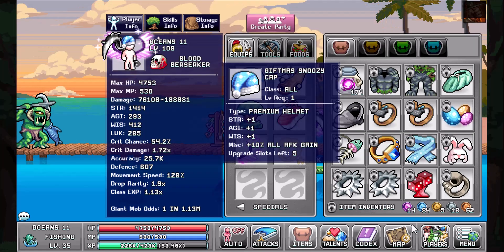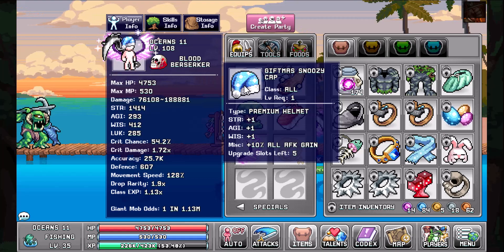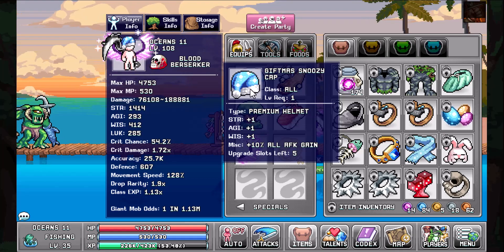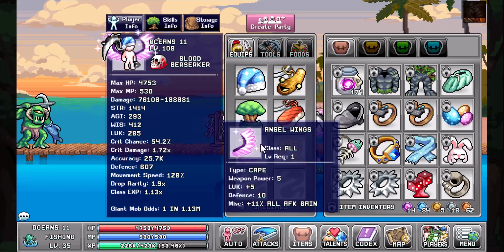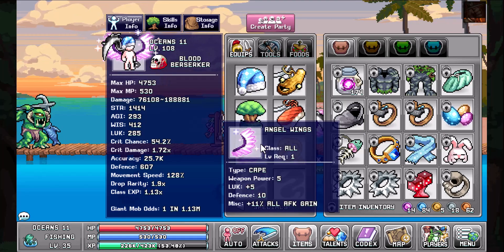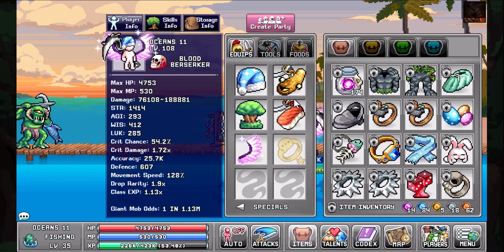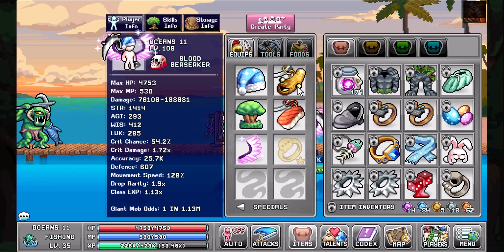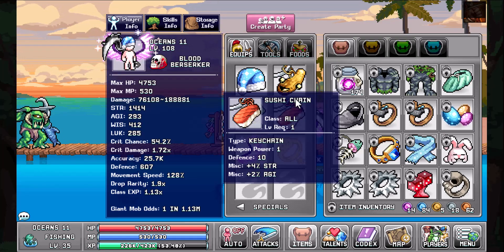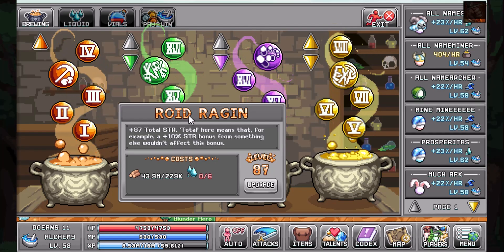Part three is your miscellaneous equips. If this is pay-to-play, you're going to get the Gift Miss Snoozy Cap for that 10% all AFK gain, and the Angel Wings for that 11% all AFK gain. We're still using the Blunder Hero. If you're capable of finding two trinkets that boost strength or all stats, you're going to try and put those on as well.